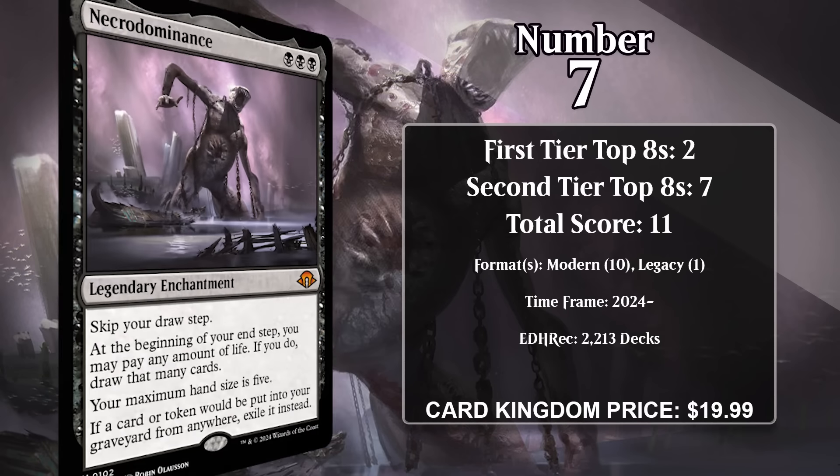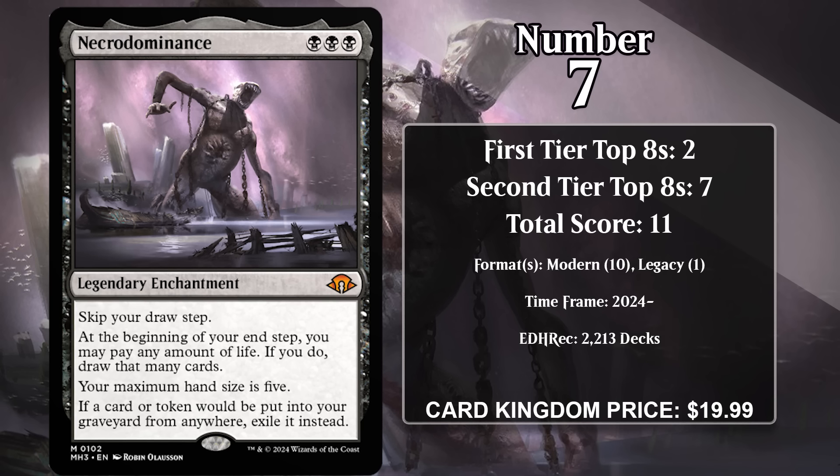At number 7, it's Necrodominance. This powerful enchantment references an older enchantment we'll see further up on the list. Necrodominance is a legendary enchantment that makes you skip your draw step, limits your hand size to 5, and anytime a card or token would be put into your graveyard, it gets exiled. The upside is that at the beginning of your end step you can pay any amount of life and draw that many cards. Despite being relatively new — from Modern Horizons 3 — Necrodominance decks are making up a hefty portion of the modern metagame. The goal is to take advantage of all that extra card draw by gaining a bunch of life with Shieldred, and pitching cards to Soul Spike or March of Wretched Sorrow. Necrodominance looks well positioned to gain more points in Modern, and it's even got a single top 8 in Legacy.